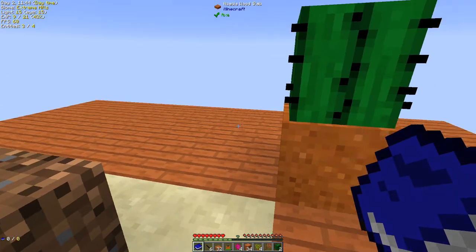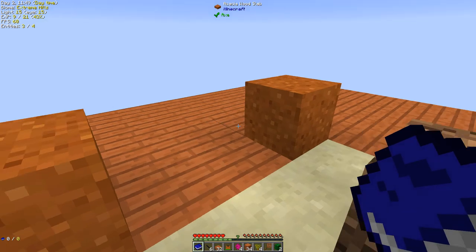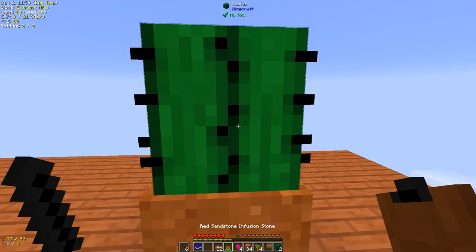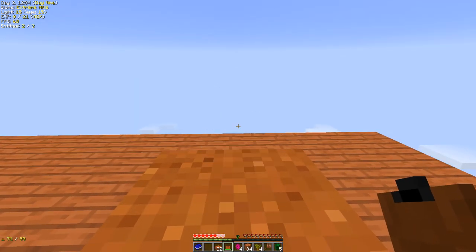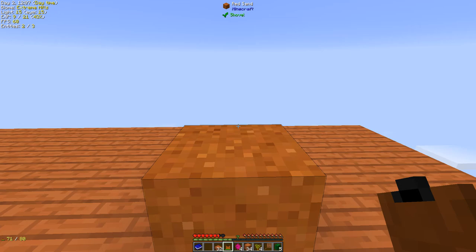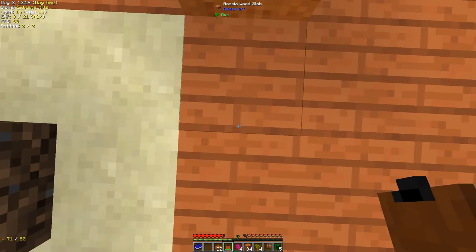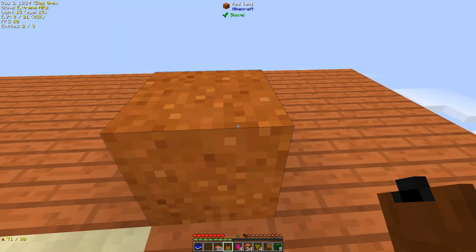It gave me a Withering effect and I died. Well, that is life. That at least gave us enough health so I can do the life infusion again to get more cactus. I also noticed I apparently have fewer hearts — I have one, two, three, four, five, six, seven, eight hearts. Shouldn't I have ten? Did I lose hearts while dying?